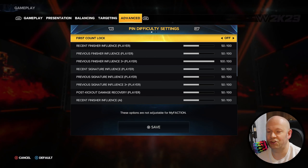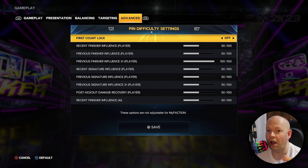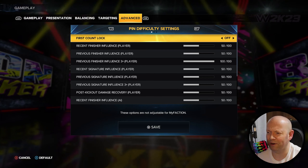First count lock actually affects you, the player. It used to be called HUM for human, and they changed that to player because some people were getting confused.